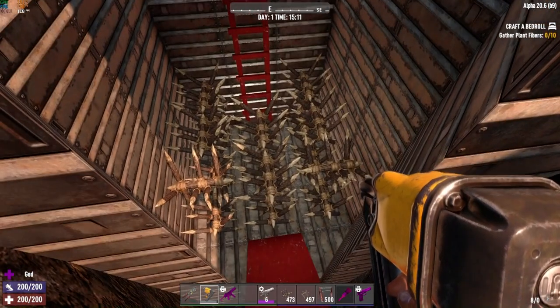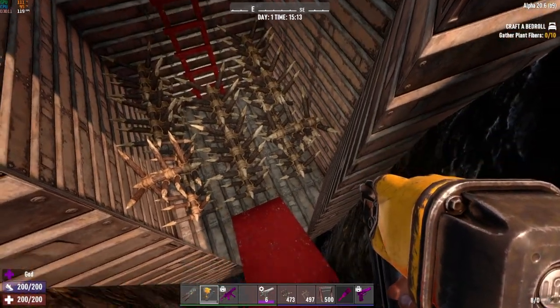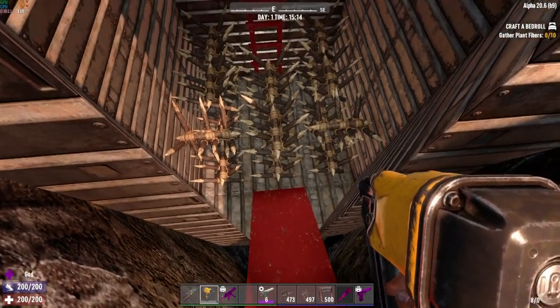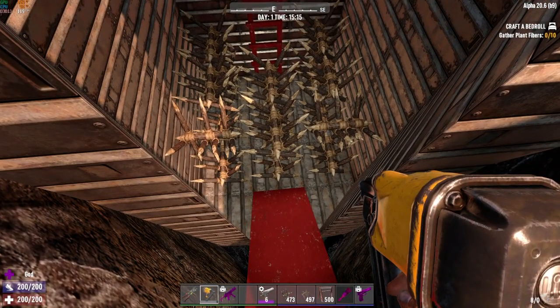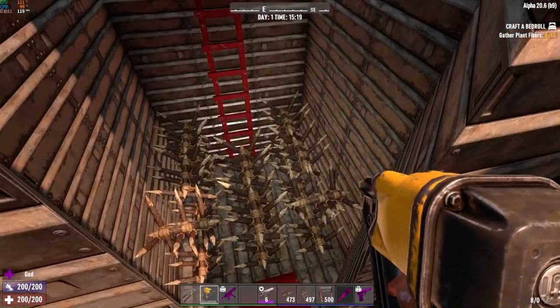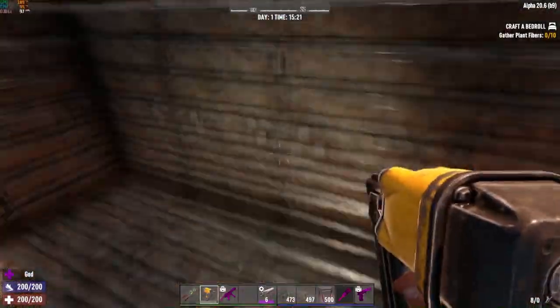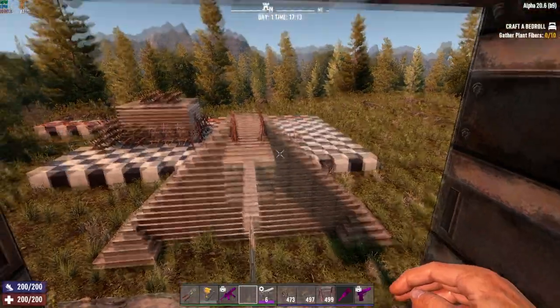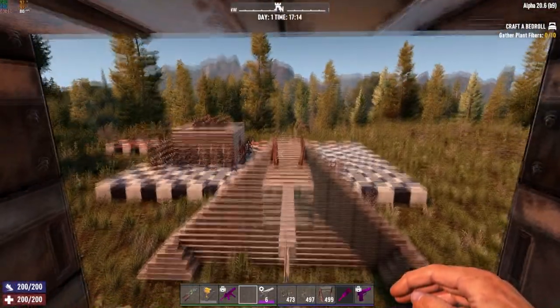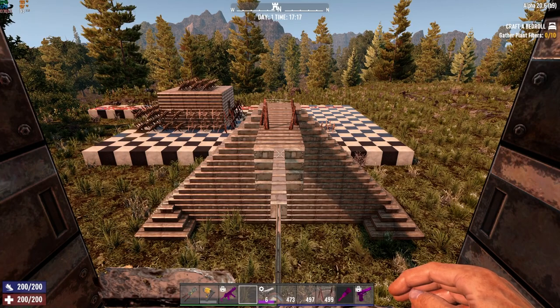If zombies fall into the pit, hit the spikes, get damaged, they gather themselves and have to run through all those spikes. Keep in mind the spikes take damage as zombies run through them — if they can't be repaired, they'll eventually break. After a large late-game horde the whole pit could be empty. Now let's test the damage each trap type does. We have a single barbed wire trap and one zombie pathing through it, and we'll check how much damage is done and how many hit points the trap has left.